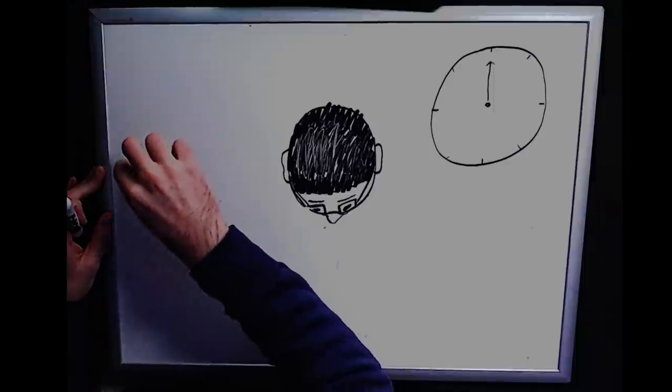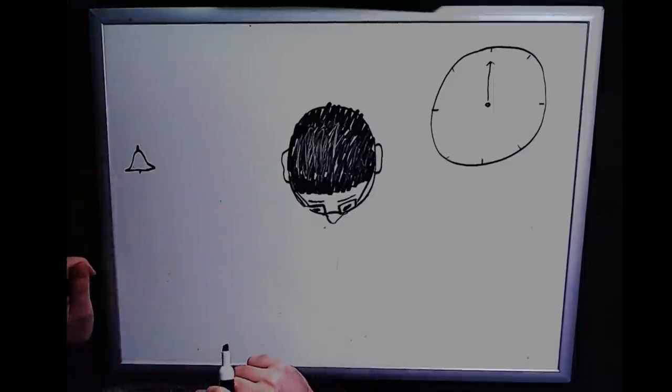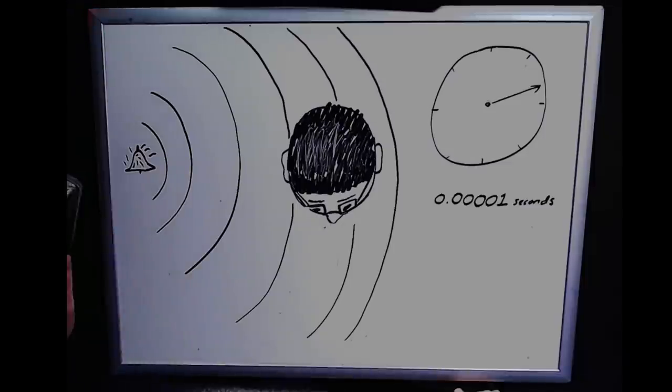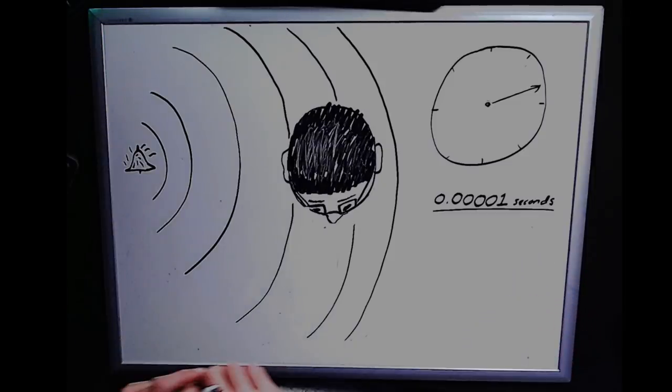The second sound localization technique uses what's known as temporal cues — temporal meaning time. If a sound is coming from one side of your head, those vibrations traveling through the air at the speed of sound will reach your ears at slightly different times. While this difference in time might be far too small for you to perceive consciously, our brains can actually be quite adept at noticing this difference. If a sound hits one ear slightly before the other, that's pretty good evidence that the source of the sound is closer to that ear that received it first.